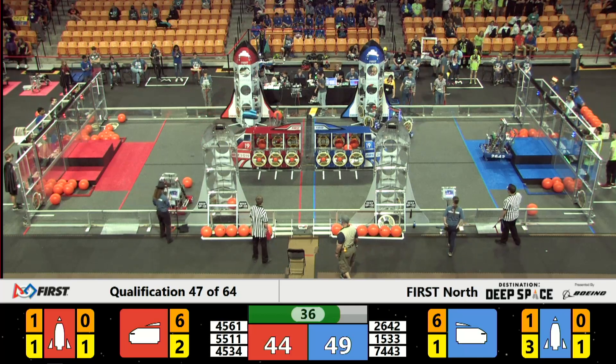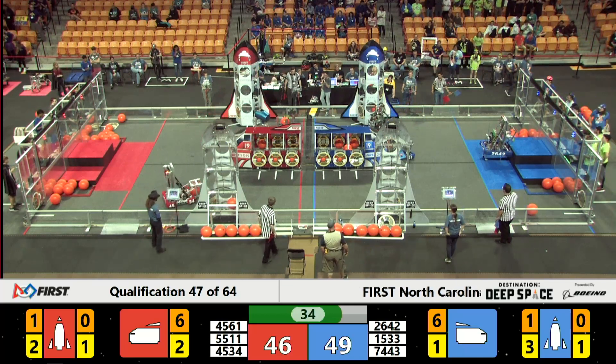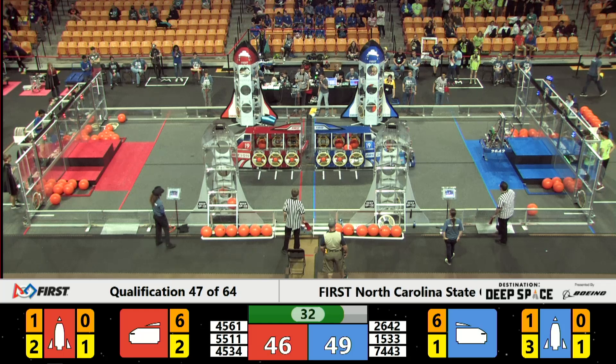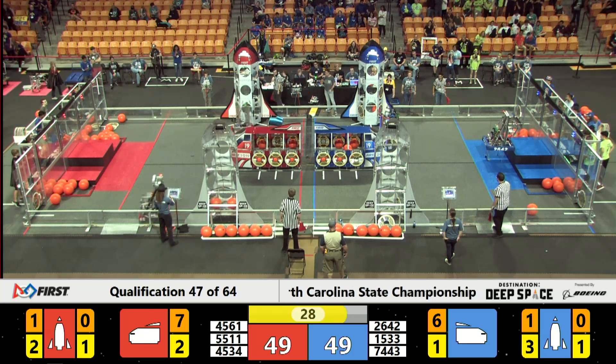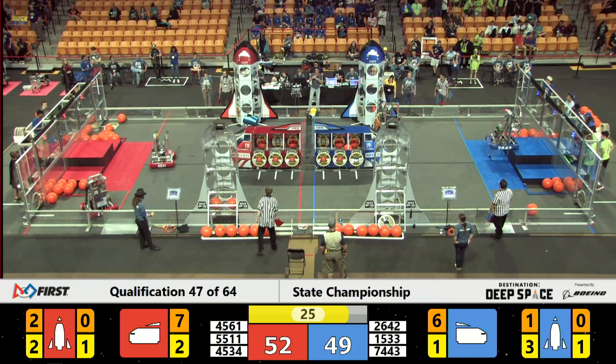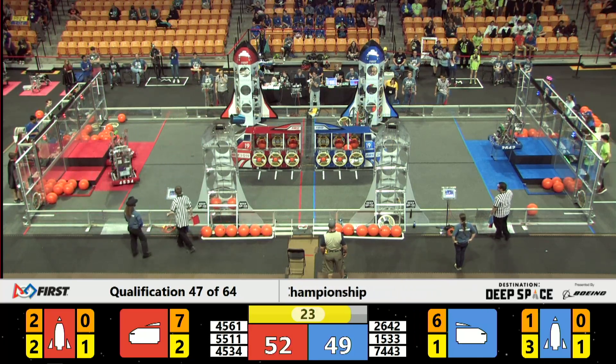74-43 still wreaking havoc on 55-11. 55-11 has the cargo piece trying to get it over to the cargo ship — 74-43 isn't quite able to keep them from accomplishing their mission. 45-34 heads over to grab another hatch panel and places it on the Red Alliance rocket.